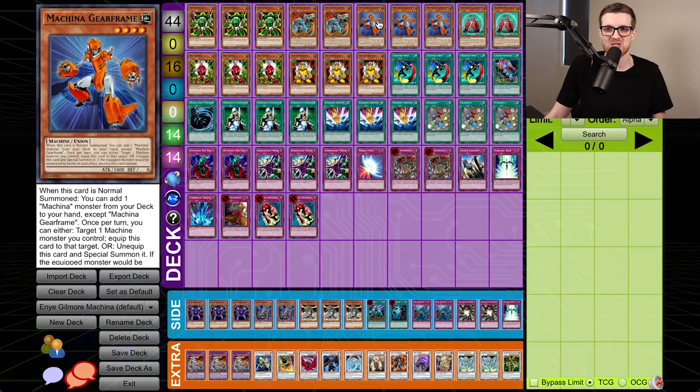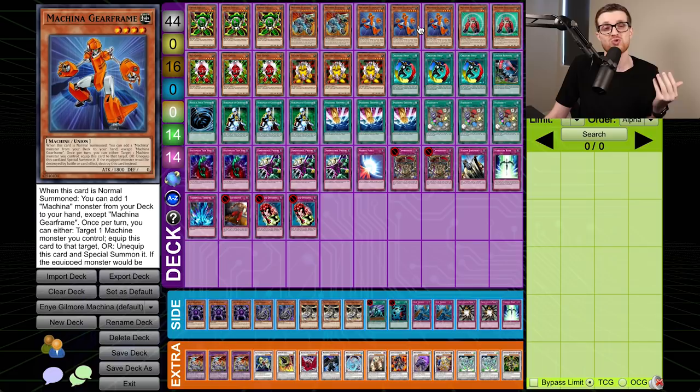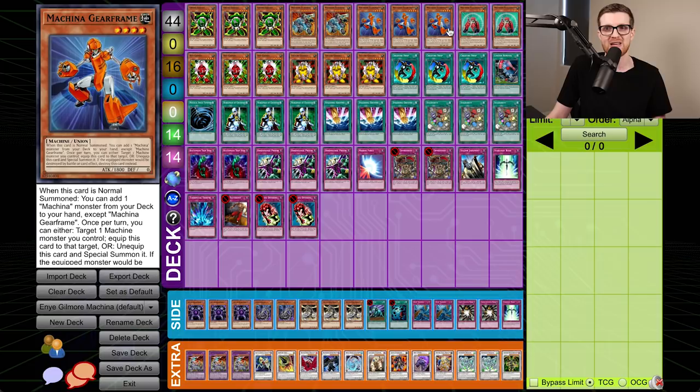Three copies of Gearframe. Gearframe can search any Machina, so it's essentially like an orange gadget, except it doesn't search gadgets specifically. It also has a union effect where it can attach to one of your other machines, making it so that machine can't be destroyed at least one time — you destroy Gearframe instead. This can get around some pesky things like Ally of Justice Catastor. And then we have Machina Peacekeeper. When it's destroyed on the field and sent to the graveyard, you can add a union monster from deck to hand — this will search Gearframe in the early stages — and it has the same union protection effect as well.